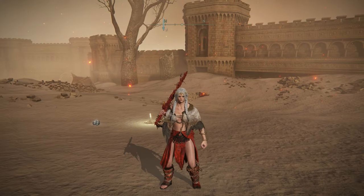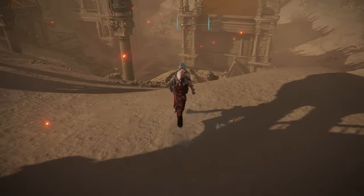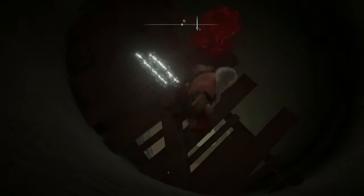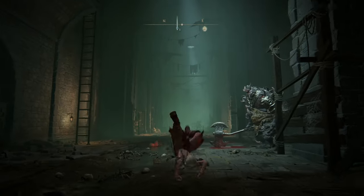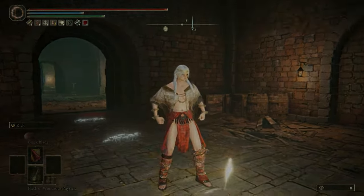We're going to start from here, and the first thing we're going to do off this spawn is just run straight forward towards the city and then drop down into the sewer. If you've already accessed the Leyndell sewers, you may not need to do this part, but as soon as we get down here, our first site of grace should be this first door over here on the left. We're going to go ahead and take this and start from here.